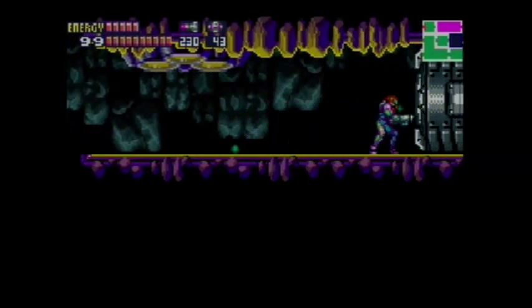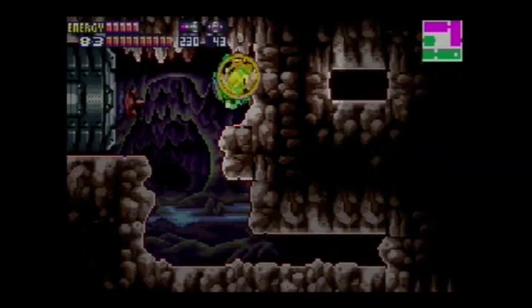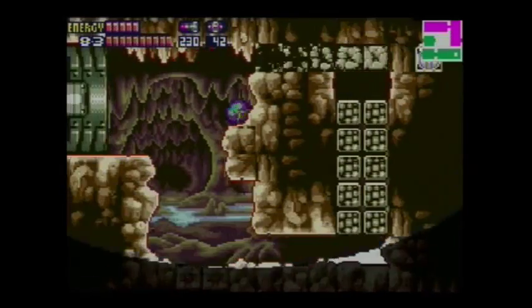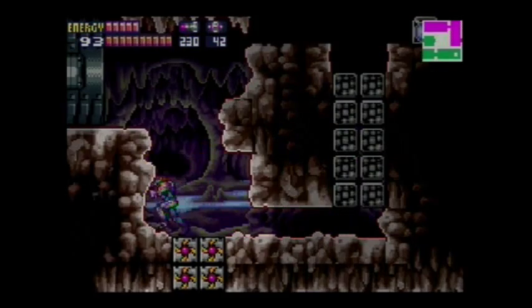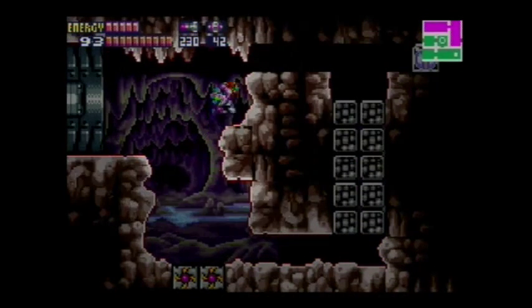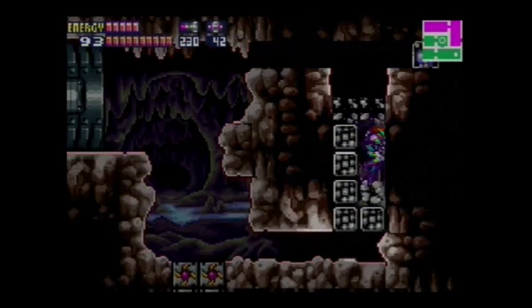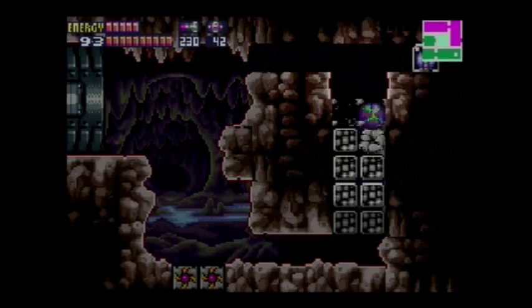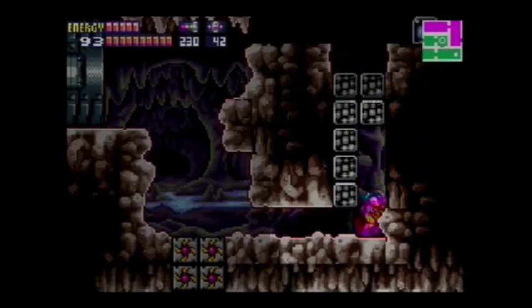There's one thing I want to get, and it's through here. See how long it takes me to get this. I forgot exactly how to get... there we go. As you can see here, there's fake blocks here. Samus would help if you could turn back to normal. Let's try this again. This is a bit tricky. This kind of reminds me of the one energy tank you need to get in Sector 2 — and I gotta be honest, I'm not even sure if I'm gonna get to that.